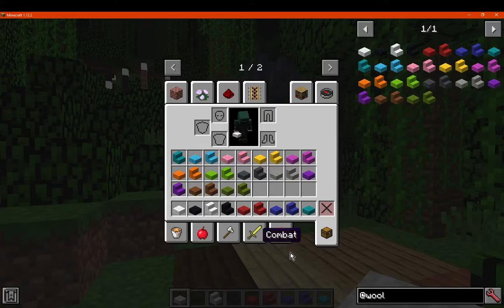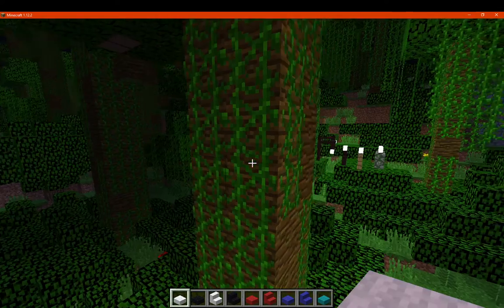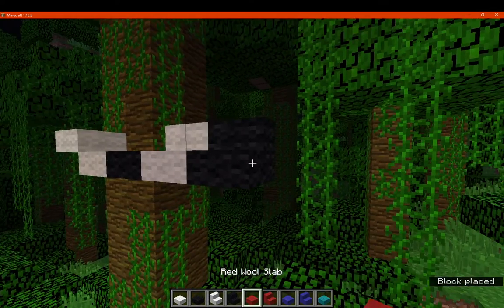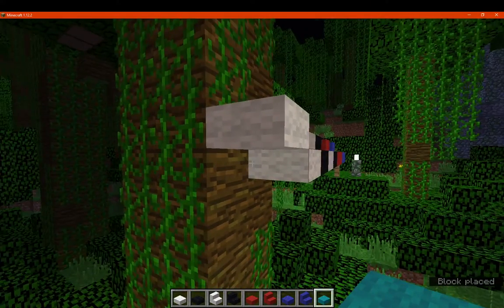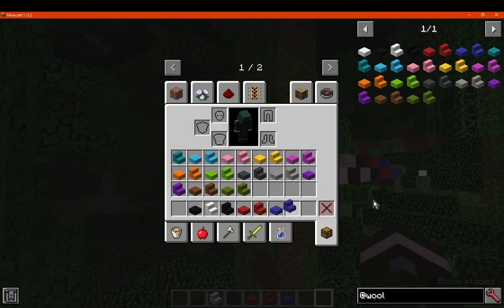So what we'll do is just place these down so you can get an idea of what they look like. I'll just place them up here at different heights and so on. We can't mix them, so that's fine enough. Let's move these out of the way.